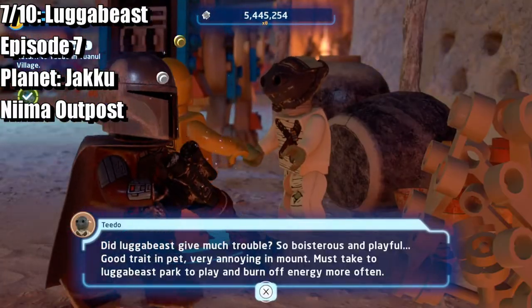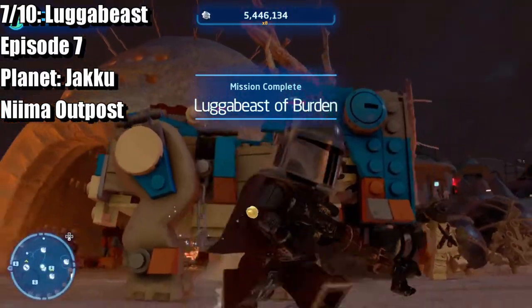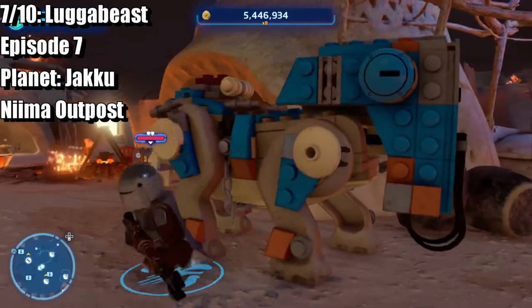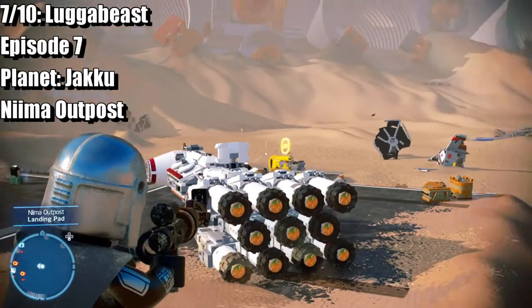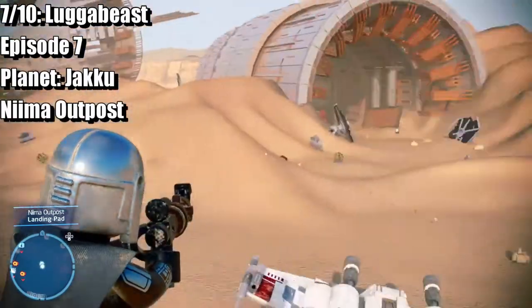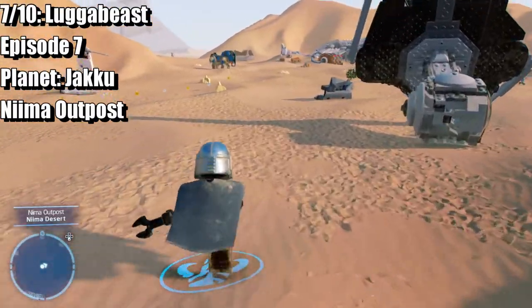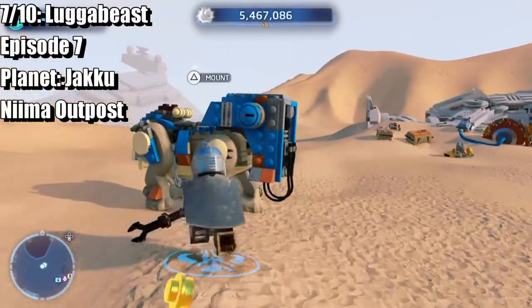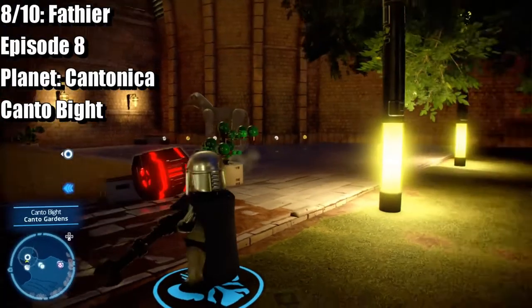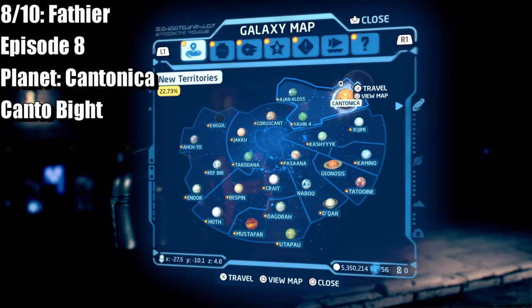We've completed the mission, now we can jump on the beast. There is the Taxtua — make your way back to where you fought the beast and he's just over here to the right. Now we're going to jump on him. It's back at Nima Outpost.